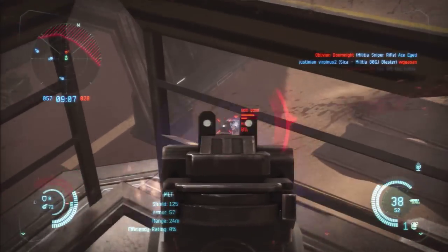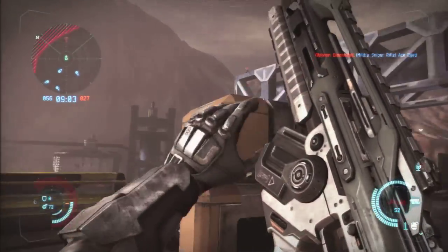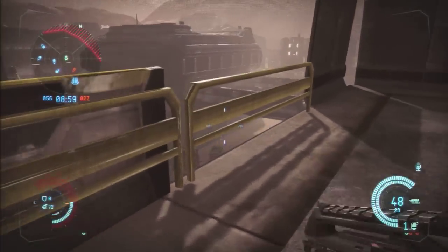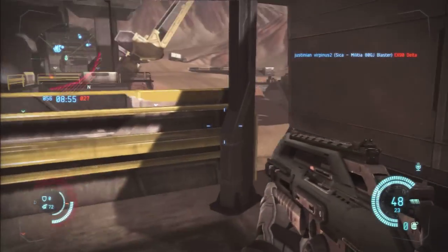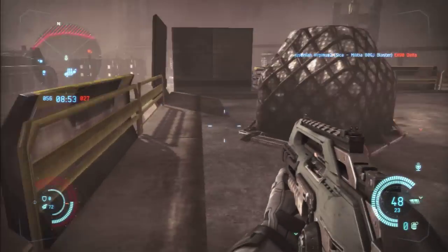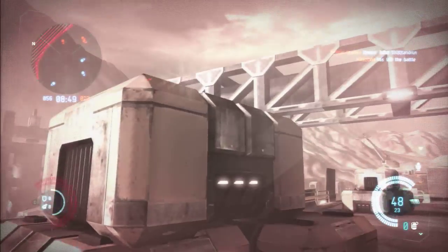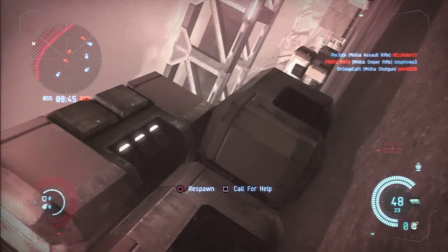As you see here, I took down this guy's shield and health very quickly from a pretty far distance and he barely got me. We're then running away from a sniper who's shooting at us. We try to find cover but he snipes us in the head — something to be careful about.